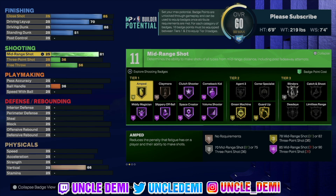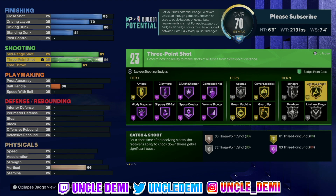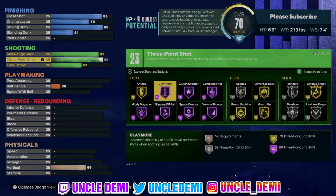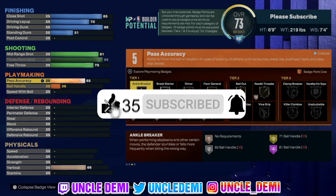On our shooting, we wanna go 81 on our mid-range — that gives us mini position on Hall of Fame, which I like to get. Then we wanna go 86 on three-point shooting. By going 86, Claymore becomes Hall of Fame. You also get catch and shoot on gold, limitless on silver, blinders on silver, green machine on gold, and Claymore on Hall of Fame — very OP for a spot-up build. Go 75 with your free throw for pro-am and rec players.